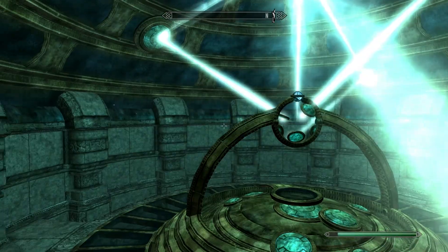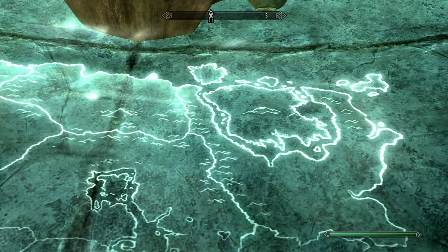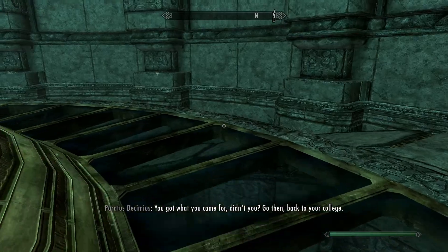Yeah, I think you've been in here a little bit too long buddy. I think I've discovered more here than I could have hoped to. Your trickery won't confuse me. Good luck talking to your people. Alright, well we should just leave him now - I think we're done here. See you later Paratus Decimus - you're a little bit loopy, let's be honest. But the good news is we apparently know where to go now - Labyrinthian. You got what you came for, didn't you? Yeah, I'm out of here. Go then, back to your college. Well that was fun!